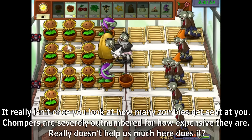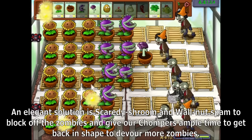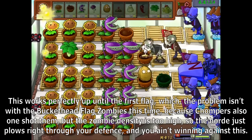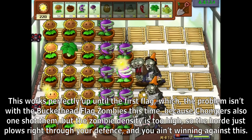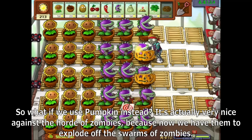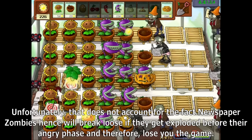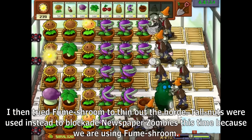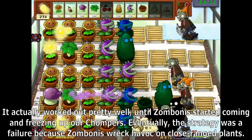Or is it? It really isn't once you look at how many zombies get sent at you. Chompers are severely outnumbered for how expensive they are. An elegant solution is Scaredy Shroom and Walnut spam to block off the zombies and give our Chompers ample time to devour more zombies. This works perfectly until the first flag, where the problem isn't the Buckethead Zombies — Chompers also one-shot them — but the zombie density is too high so the horde just plows right through. So what if we use Pumpkin? Unfortunately, that does not account for the fact that Newspaper Zombies will break loose if they get exploded before their angry phase and therefore lose you the game. I then tried Fume Shroom to thin out the horde, with Tallnuts to blockade Newspaper Zombies. It actually worked out pretty well until Zombonies started coming and freezing up our Chompers. Eventually this strategy was a failure because Zombonies wreaked havoc on close-range plants.